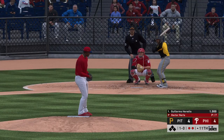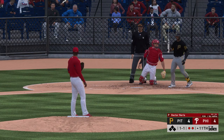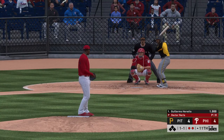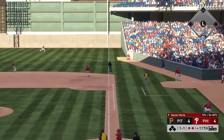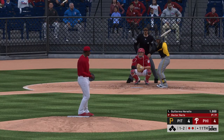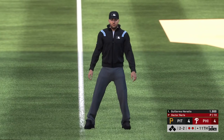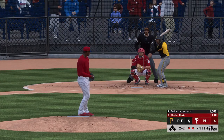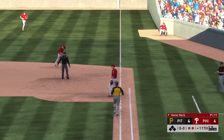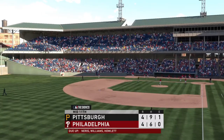Strikes to start the inning. A pop foul behind first but no one will track it down. After the appeal down to first, no swing on the one-two. Bases are empty with two men out. Strike three on a pitch in the dirt — Higashioka corrals it, throws to first in time and the inning is over. Nothing doing this half. It's getting late; one run can win it as we move to the bottom of the 11th. We are tied 4-4.